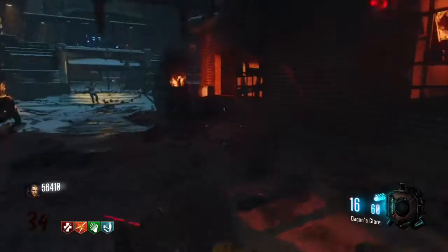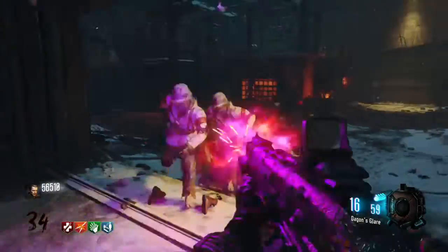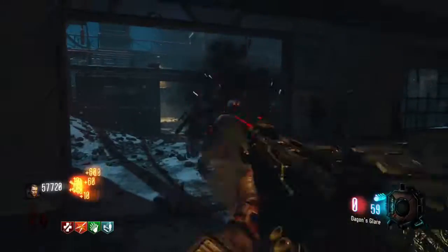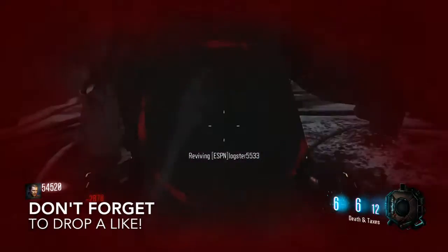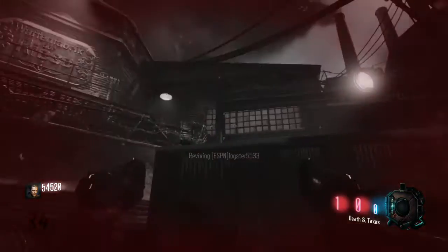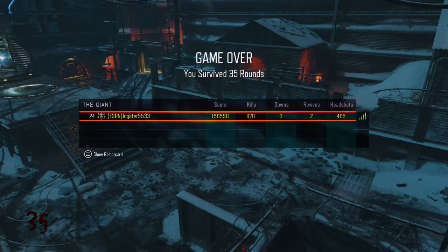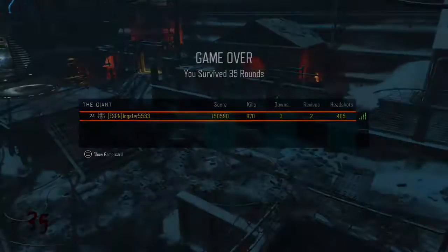If you do everything right — get all the perks, the weapons you want, and upgrade them — everything should look a little like this: you'll have a big train around you. If you want to do this solo, I recommend you don't camp on the catwalk; do what I'm doing right here instead. I went to upgrade the shotgun again, went down, and then died getting back up. I made it to round 35 — I hope you guys do too. It's not a super high round, but whatever. Thanks for watching. Peace.